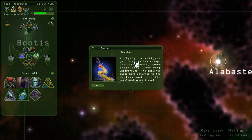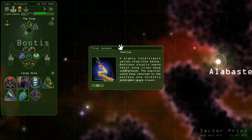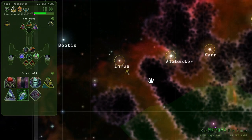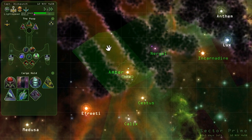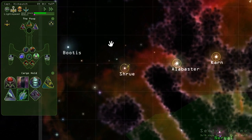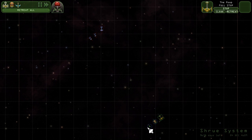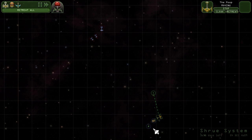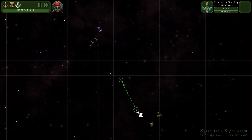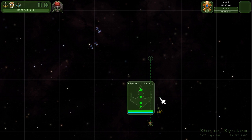Let's go to Engage. The Muktians: a highly intelligent yellow slug-like being. Muktians usually spend their long lives deep underground, but the Explorer caste has returned to the surface and recently developed space travel. We're going to fight them. Basically the way this works is it's like an RTS where you control all of the units in your flotilla individually. The camera changes dynamically as we move along. We click on ships and move them to wherever we see fit.